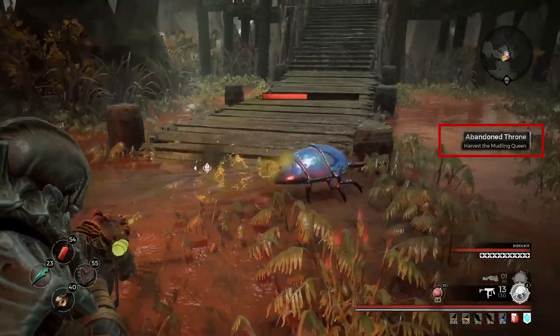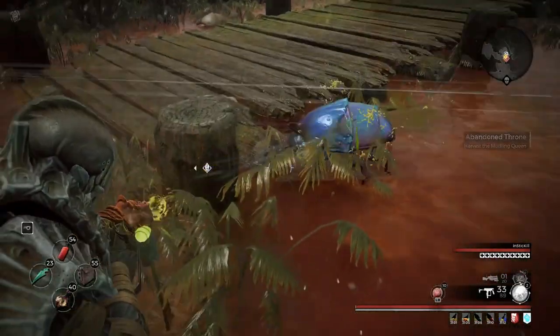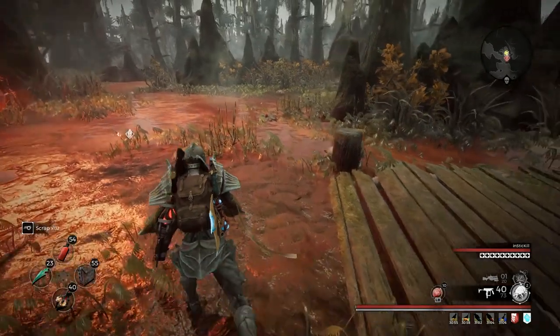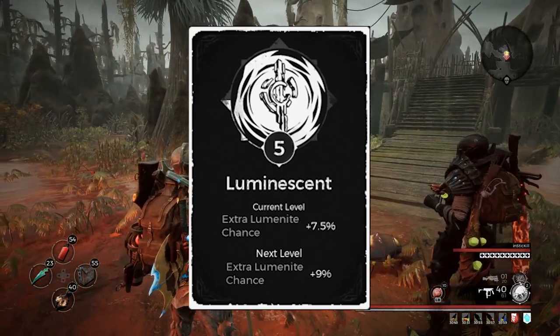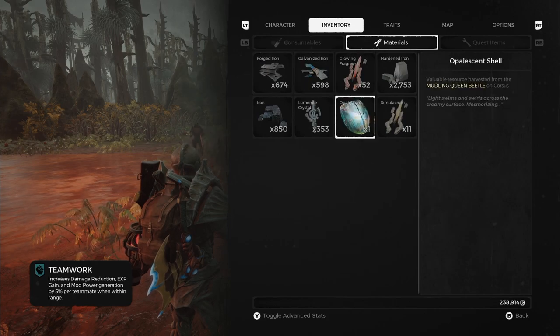Eventually a shiny beetle will spawn — it's kind of blue in color. Kill that, a quest will pop up on your screen, and it will drop the Opalescent Shell. This is one of the items you need to turn into Margosh to get one of his rewards. It's for the trait Luminescent, which gives you an extra Luminite chance — basically, whenever you kill elites and Luminite spawns, you have a chance at getting an extra one.